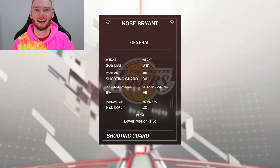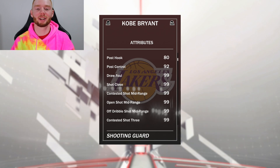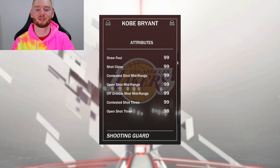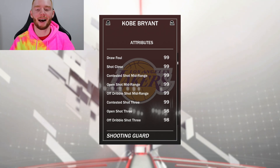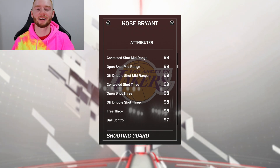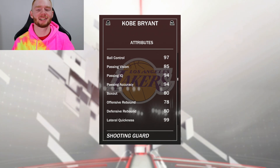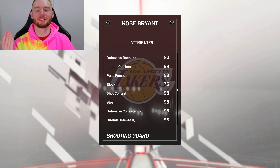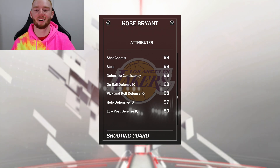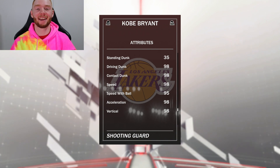First of all, I absolutely love the card art. You can see 6'6", 99 offense, 99 defense, 99 standing, 99 driving layup, 98 post fade, 80 post hook, 92 post control, 99 draw foul. The consistent theme is just 99s — pretty much everything: 99 shot close, 99 across the board for mid-range, 98 for the three, 98 free throw, 97 ball control, really good passing, and pretty good rebounding for a shooting guard. His defense is insane too — 99 lateral quickness, 98 pass perception, 98 steal.